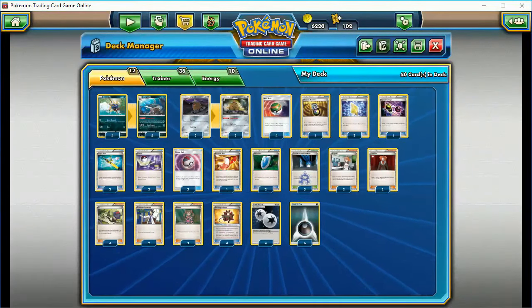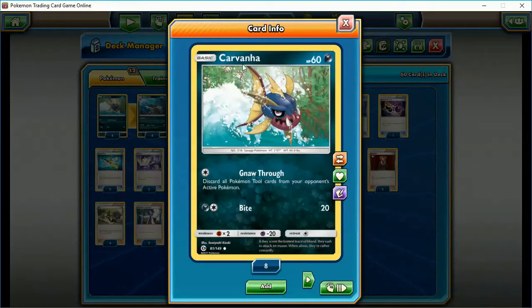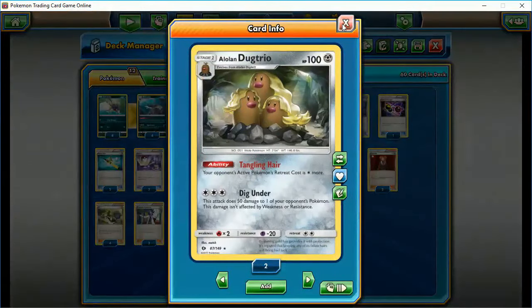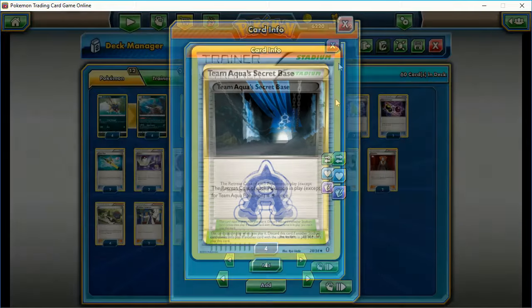The cost of this deck isn't that bad. Sharpedo is a rare card, but you should be able to get a 4-4 line of Carvanha and Sharpedo for one to two packs of Sun and Moon. Dugtrio should cost at most one pack. The other big expense is Team Aqua Secret Base from the Double Crisis line, which costs about two packs each — and there are three in this deck.